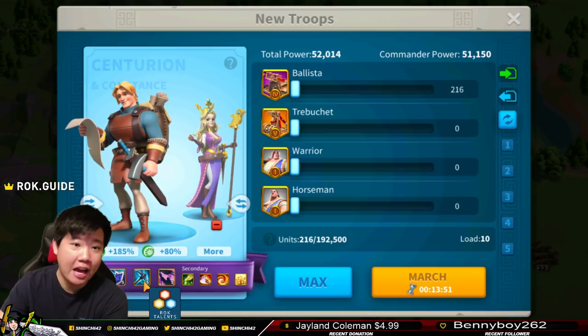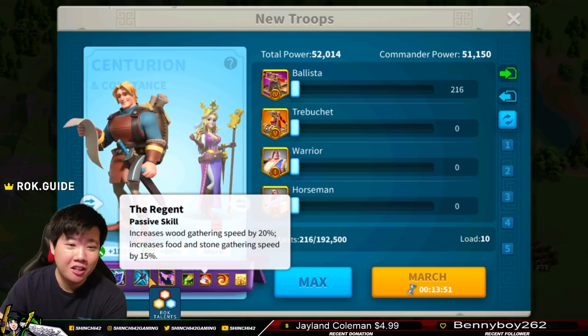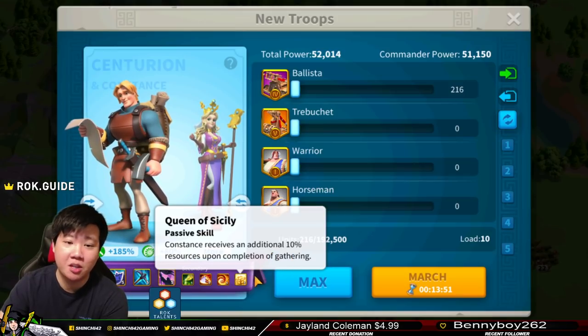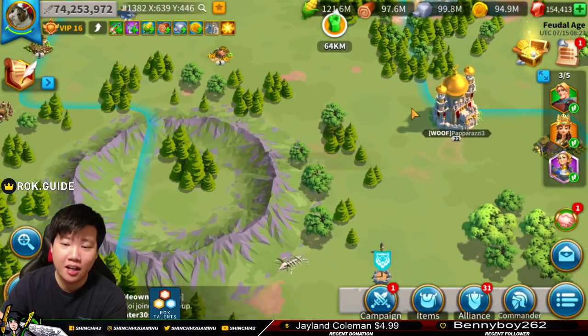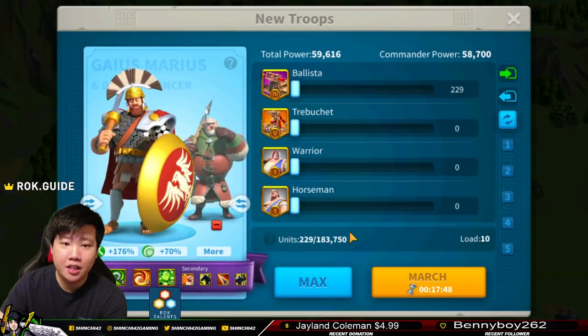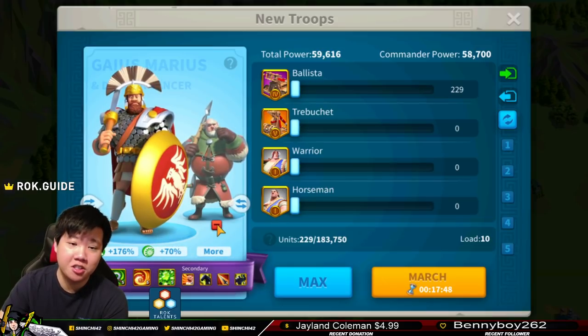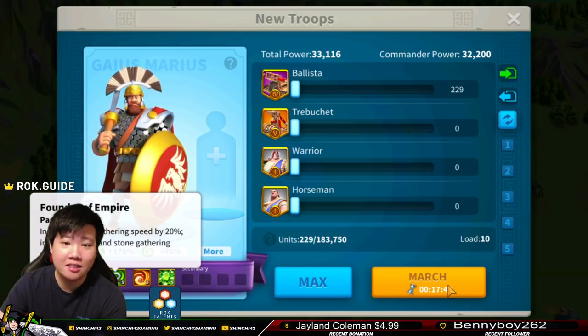Centurion is going to increase troops gathering speed by 10%, which will improve our gem gathering. Constance isn't really going to help much with gathering speed, but you can receive an additional 10% resources upon completion. Really, the best combination for gathering is Joan of Arc and Sarka for gem gathering. Here's another node — we have Gaius Marius and Dragon Lancer. There's really no value having Dragon Lancer here because it's not going to increase any of the gathering. Remove Dragon Lancer and let Gaius Marius do it on his own.